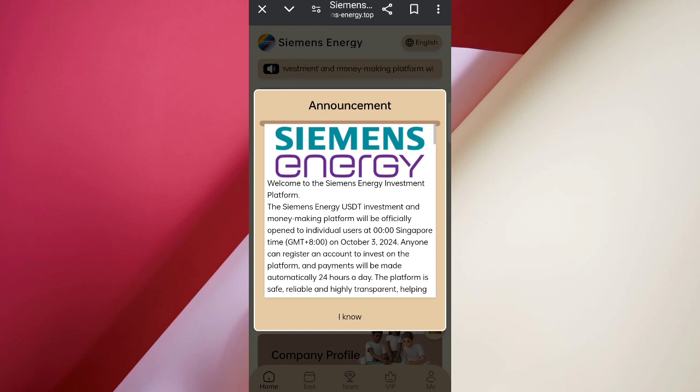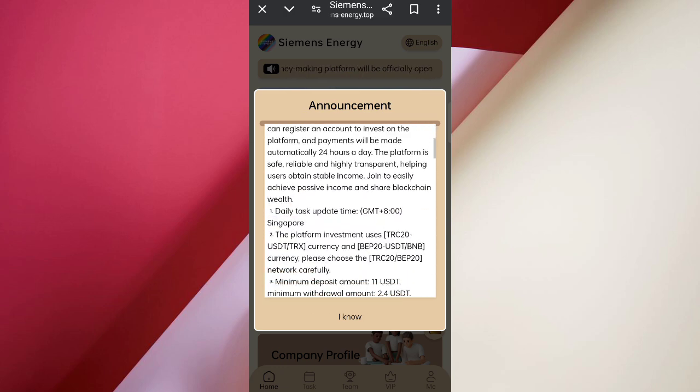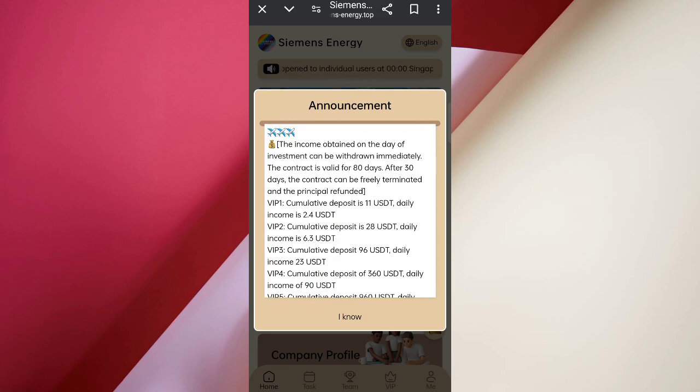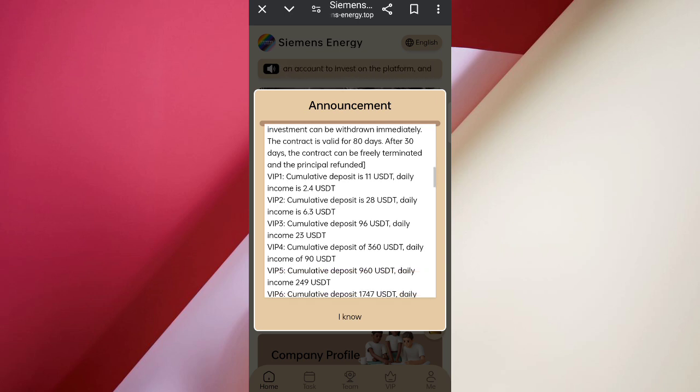You can see all the details of the company. In VIP 1, if you reach approximately 11 USDT, you get 2.4 USDT daily commissions. In VIP 2, if you reach 28 USDT, you get 6.3 USDT daily commissions. In VIP 3, if you reach 96 USDT, you get 23 USDT daily commissions. The higher the amount, the higher the commissions — daily income is approximately 25% daily.